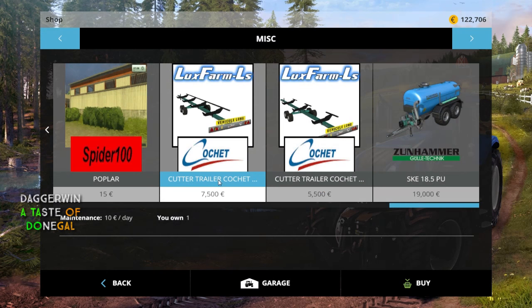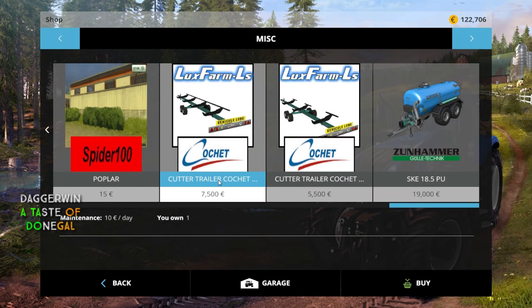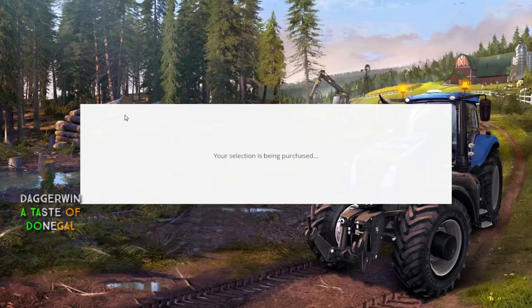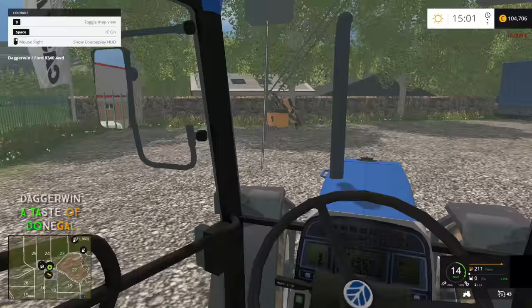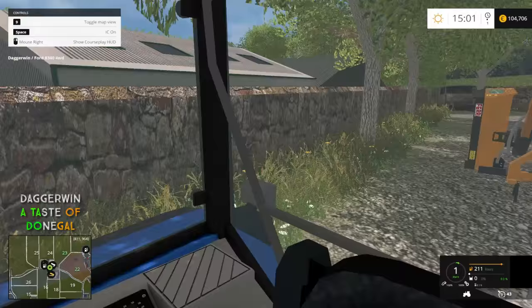Let's have a look — where is that verge mower? To be honest I have no idea. It could be in mowers. It is — that is the obvious place to look. It's not too expensive: 18,000 euros. So let's get this attached onto the back. This tractor is a brilliant tractor for a hedge cutter, really fitting.